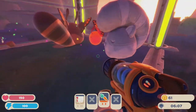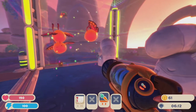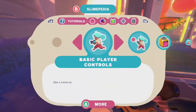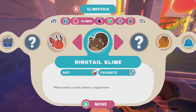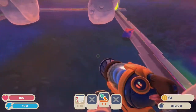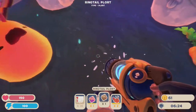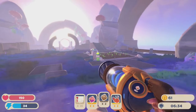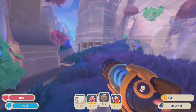Oh my god, that was a slime turning to stone. Can I fix them once they do that, or do they only come out at night? What if they only come out during the night? Ringtail slimes are nothing but trouble. Theft under the cover of darkness is their favorite hobby. The reason for this exclusively moonlit crime is that ringtails have a peculiar condition that transforms them into stone when exposed to sunlight. Does that mean these two are dead? Did I just kill them? We'll go buy these guys a nightshade and hope they are not permanently screwed — I think I might have just killed two of my ringtails if I can't revert them.